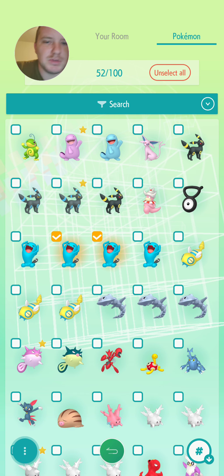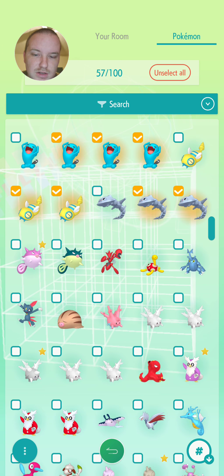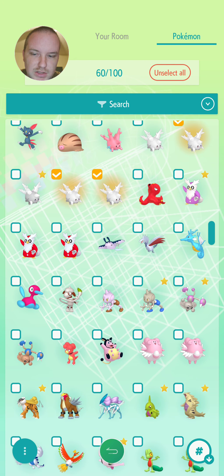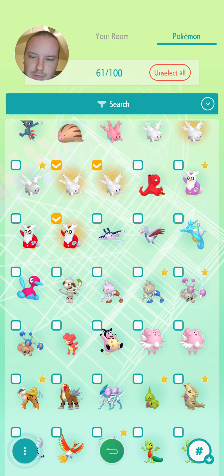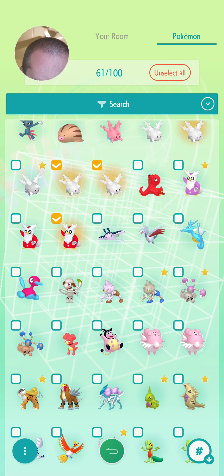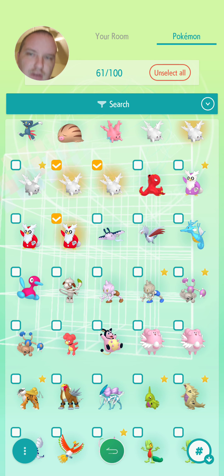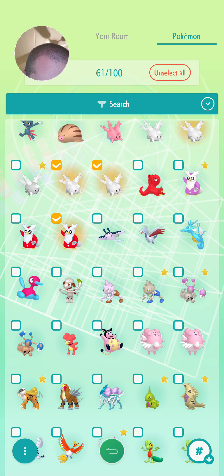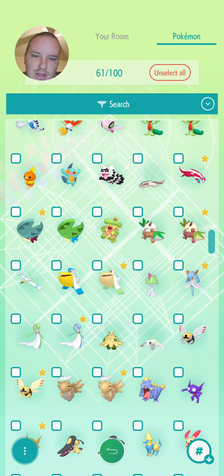So many Wobbuffet — none of them shiny. Steelix is the same way. I just want to go through this and get rid of all the non-shinies versus the shinies. Those Blissey look different — I swear those look different. I'm gonna leave those two Blissey be because I think one's a shiny.